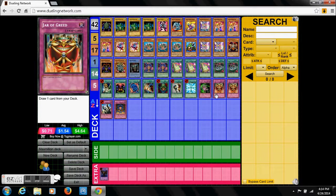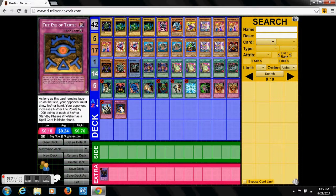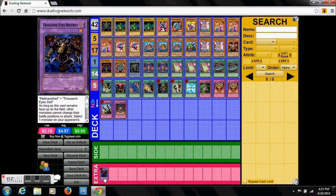Two Jar of Greeds — again, just good cards. We also have something to negate anything. We basically use this because it hits Millennium Shield, and that was an awesome effect — definitely pretty powerful.